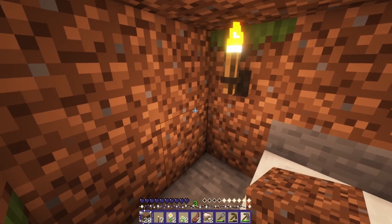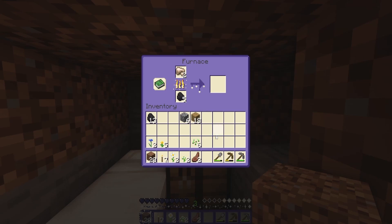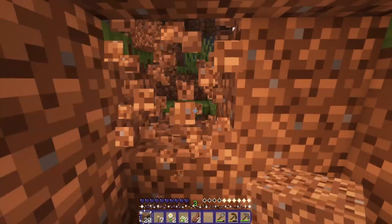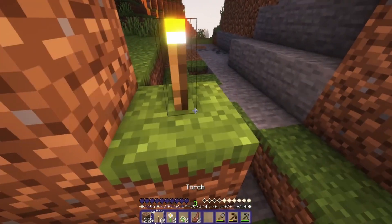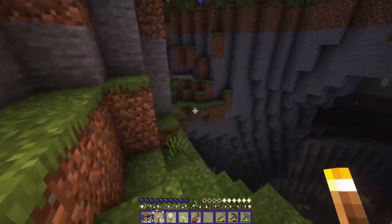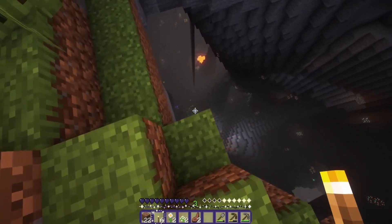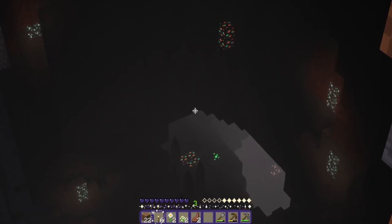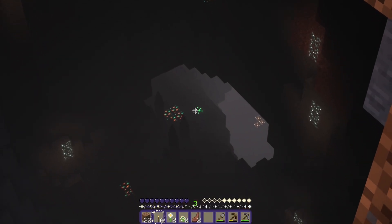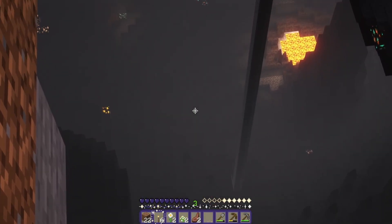It is now day two of survival and we have iron to smelt - let's go! I'm going to get out of our little hobbit hole and put a torch so that we kind of know where we are. I would really love to go exploring in this area, but honestly that seems a little bit foolish. Whoa - that's an emerald. Oh, I want that really badly. I love the color of lapis over there too.